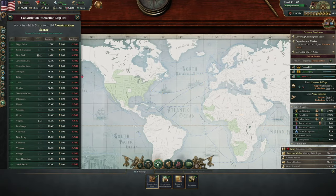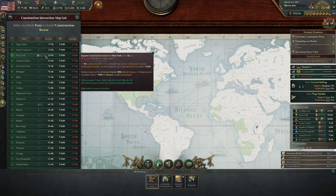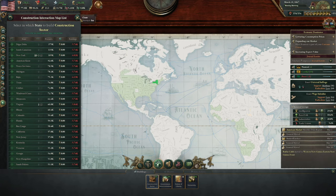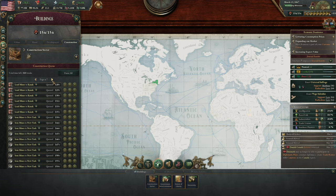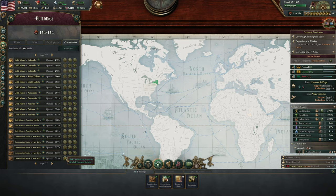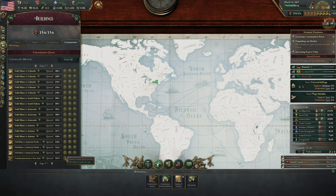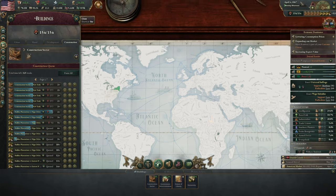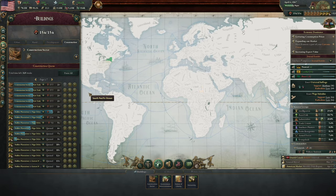So we're going to build some more construction sectors. New York — let's build another five in New York and see where that takes us. I should have alt-clicked there to send the construction sectors to the top. We've got a lot of buildings in the works, but we have such a massive amount of construction sectors. And once these are filled, our construction will be even better.